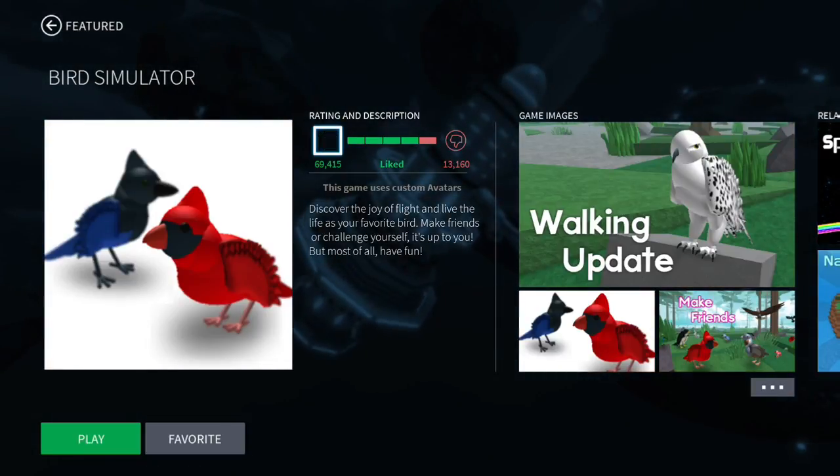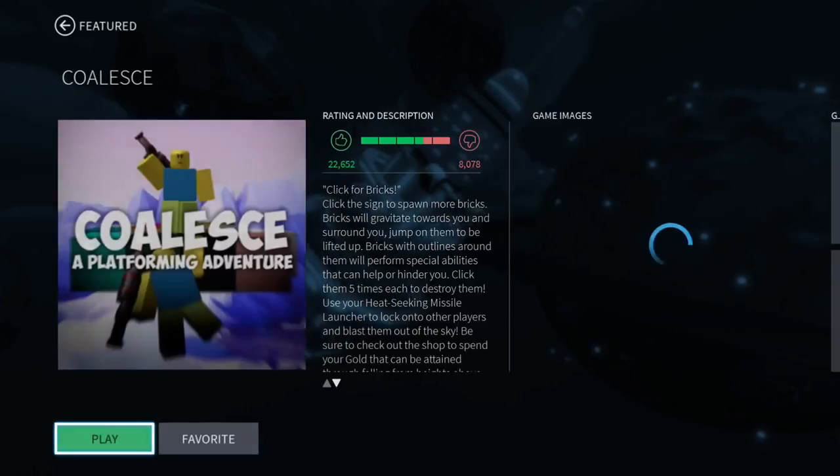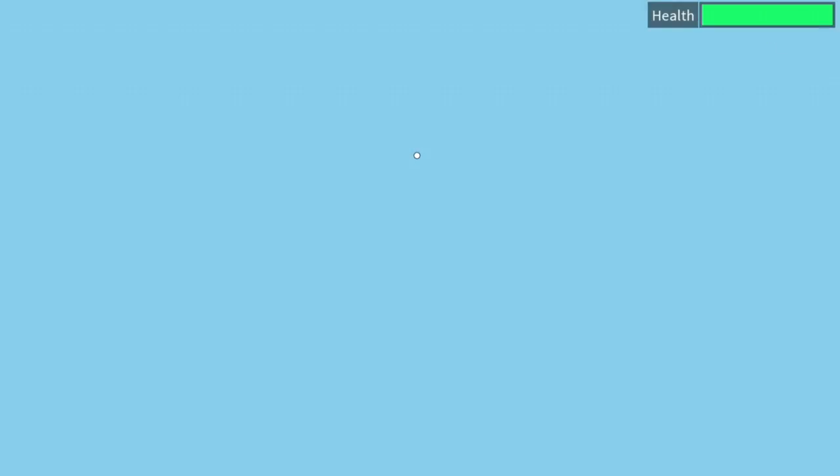Rate Bird Simulator and there you go — you only need to rate five of them. The other multiplayer achievement is to get into a Roblox game with three of your Xbox friends, so they need to be on your friends list and you all need to be playing the same game. Like I said, this game is free — it's a fast 45 points.